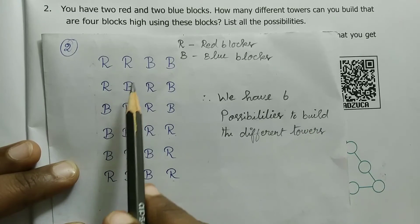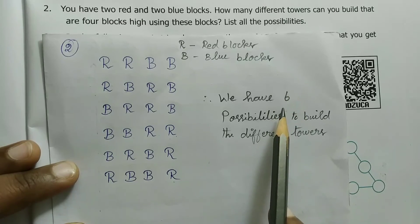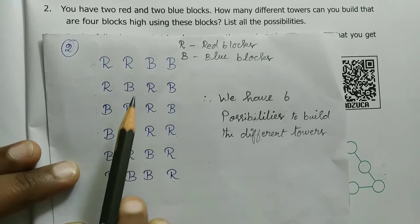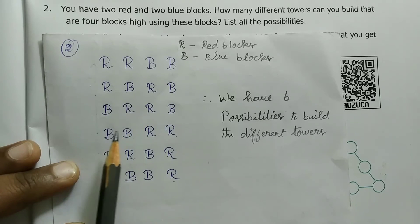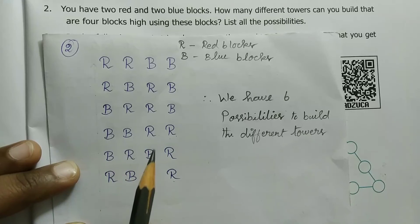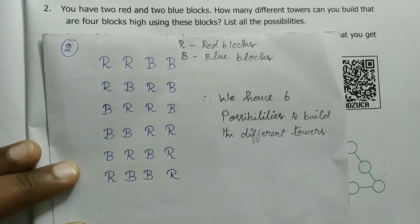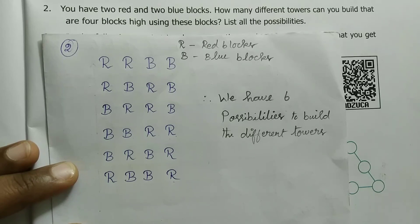Here, count: one, two, three, four, five, six. So there is one combination for each. That is correct — you can see each combination. If you are counting six, then the answer is correct. That is correct. Thank you.